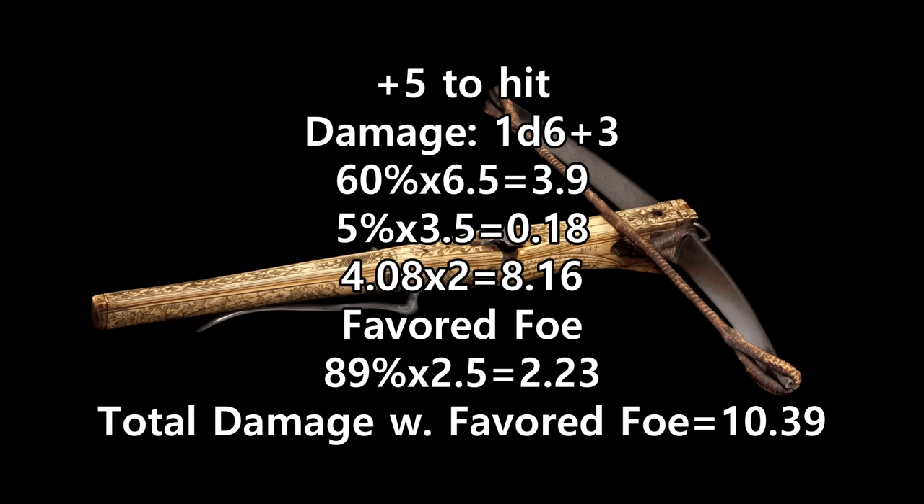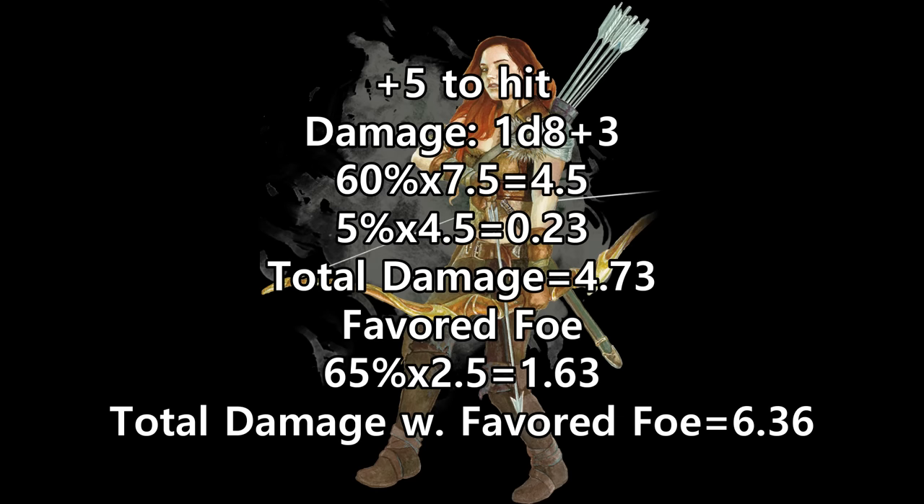One nice thing here is it's added after the first hit, so there's no reason to waste it if we miss. Our Longbow Ranger also has a plus 5 bonus to hit. Damage is a d8 plus 3, or 7.5 on average, with a 60% chance to hit. That's 4.5 per attack, plus 0.23 from potential criticals, and that's 4.73 damage on their turn.